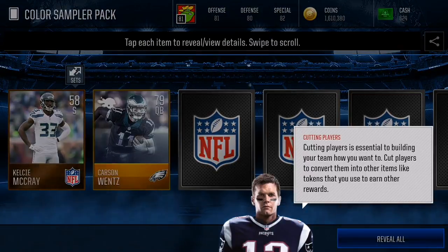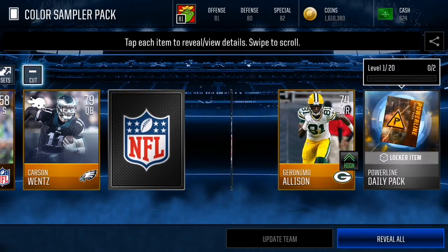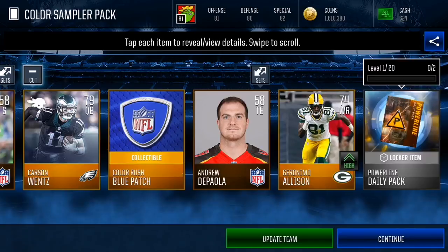Here we go, third sampler pack right here. Let's see what we can get. We get a powerline daily pack right there and we get a blue patch right there.